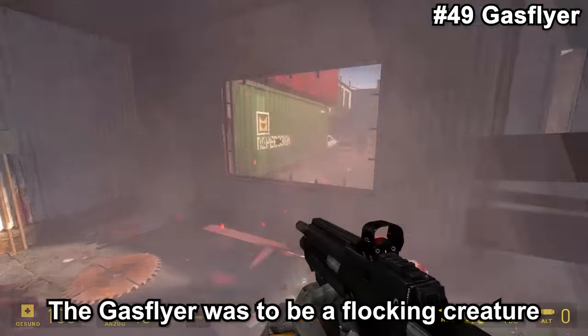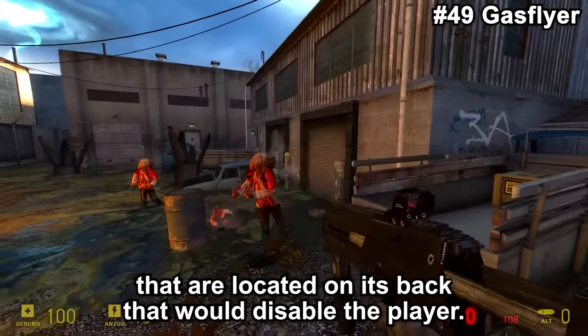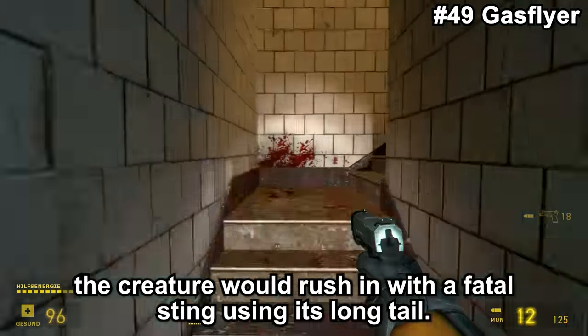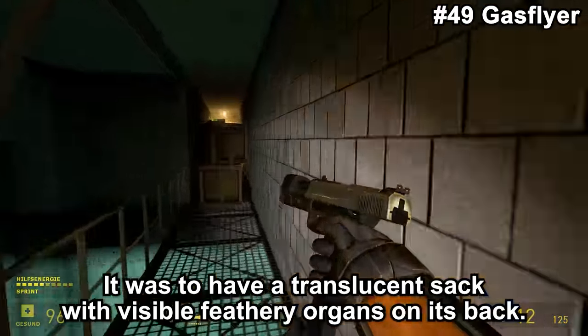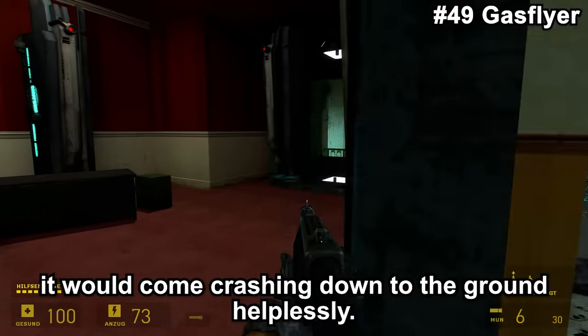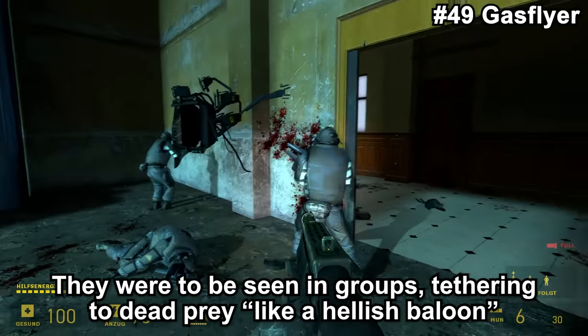The Gas Flayer was to be a flocking creature able to use stun gas from vents on its back that would disable the player. Once the player was stunned, the creature would rush in with a fatal sting using its long tail. It was to have a translucent sac with visible feathery organs on its back — if you shot its sac, it would come crashing down helplessly. They were to be seen in groups, tethering to dead prey like hellish balloons.